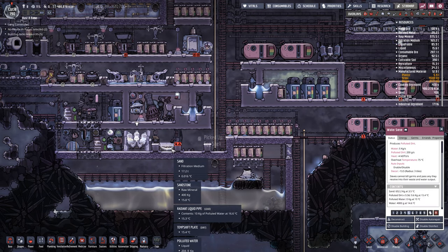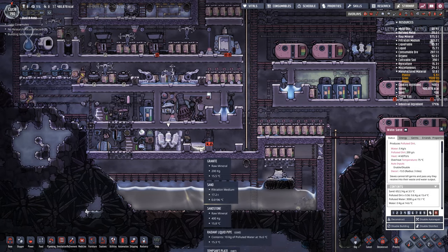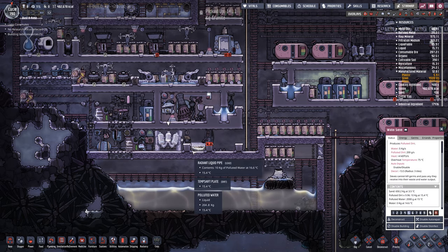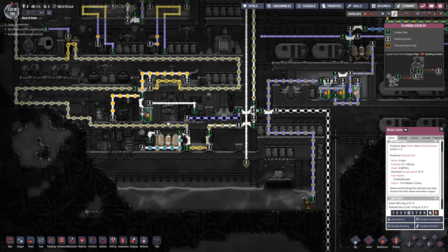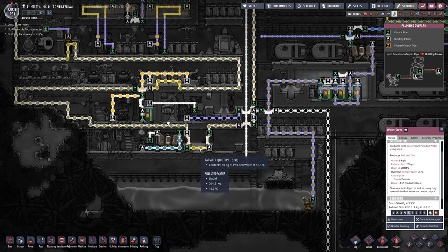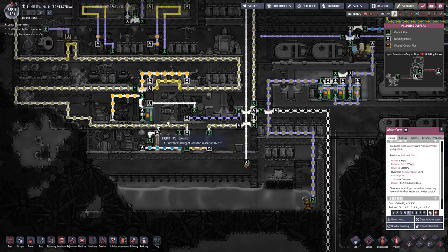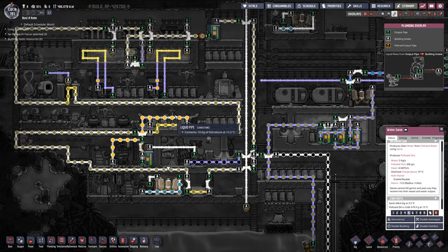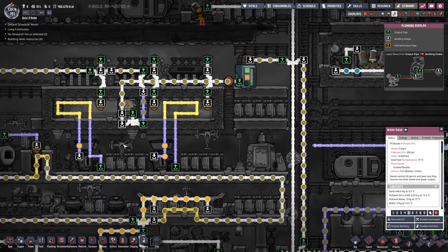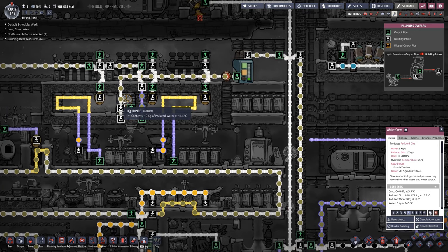I dropped off a bunch of sand here — that's 17 tons — and put it into this little pool. I have my cooling loop going through that pool, which in this case is actually heating it rather than cooling it. So this will aid in the cooling of my cooling liquid.